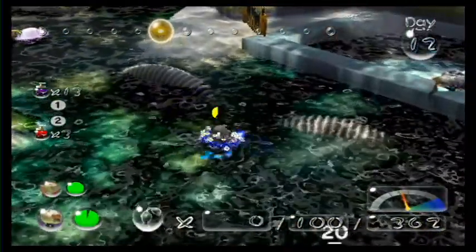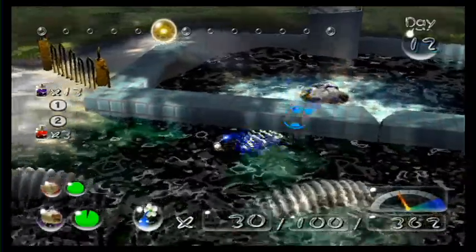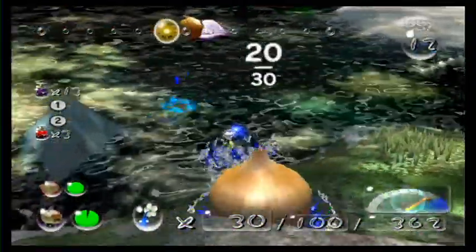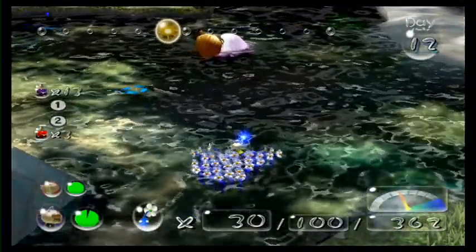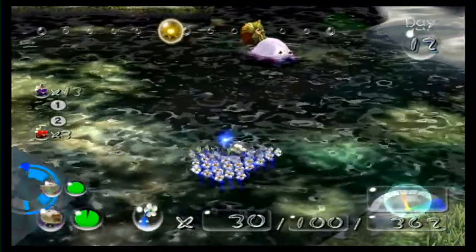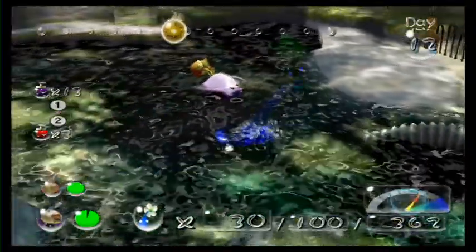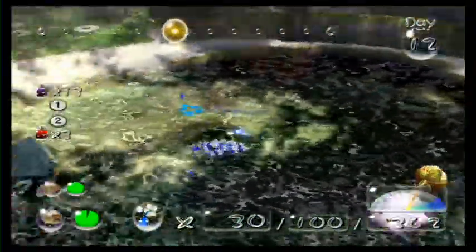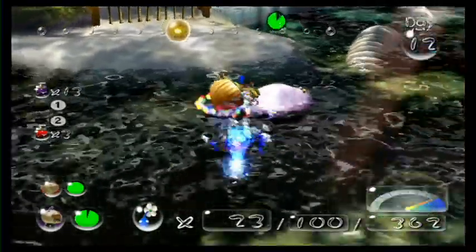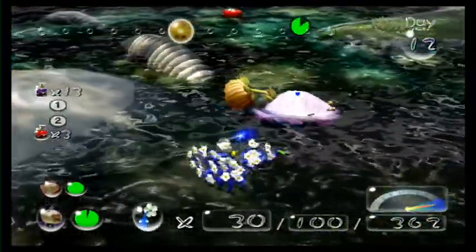I'm just going to use all my purple potion that I have. Got to break that so we can drain all this water. Is there any shearwigs? That enemy over there - new enemy. What is it? What's it called? Toady Bloyster. What do these things do? They grab Pikmin and kill them. Let's take care of it. Hit the tail part - the back part of this thing. And yeah, they shake off Pikmin. I think he's locked onto us.